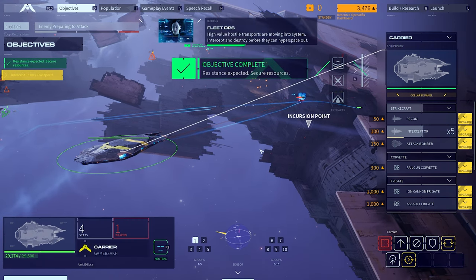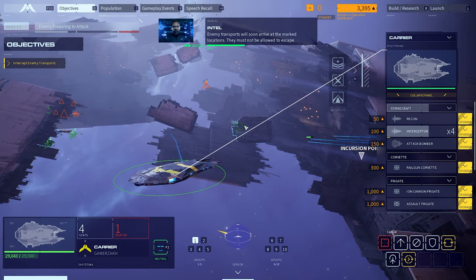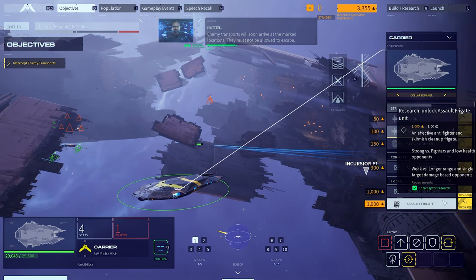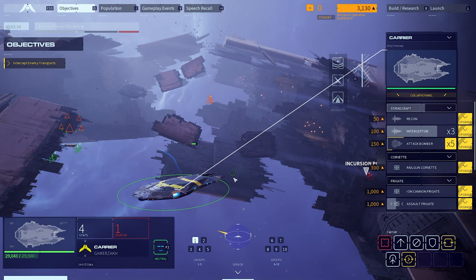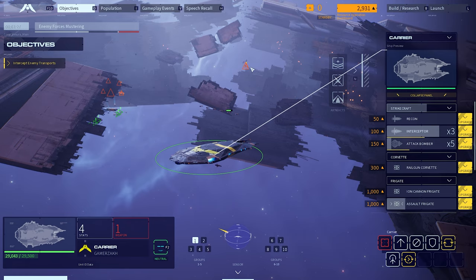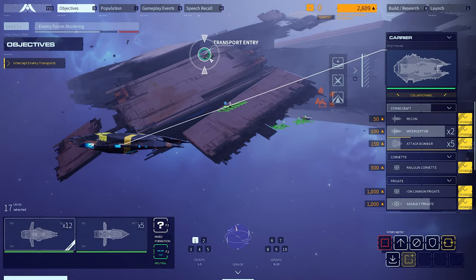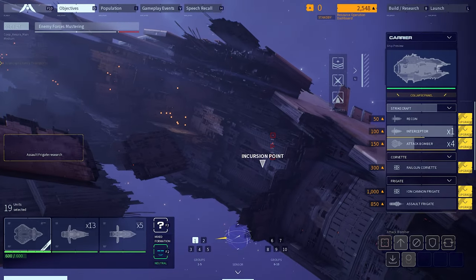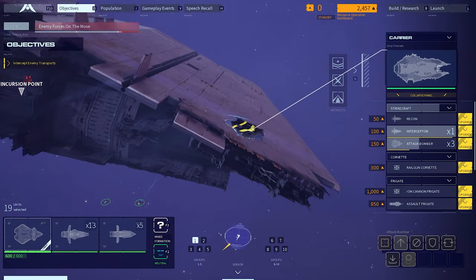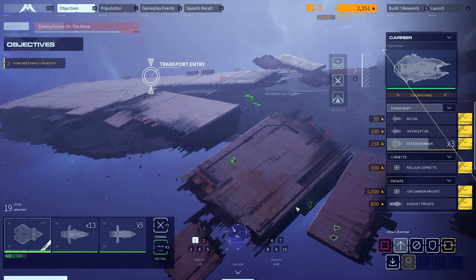The first mission is easier so our carrier can help. Hostile transports are moving into system — intercept and destroy before they can hyperspace out. Enemy transports will soon arrive at the marked locations; they must not be allowed to escape. So we've got to get that destroyed. Let's train up an assault frigate and get five attack bombers. The transport entry is here — they're spawning right here, I think. Let's move a bunch of our ships over there and set our units to aggressive.